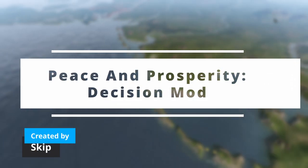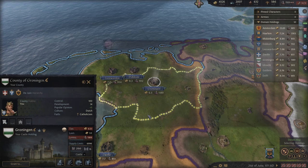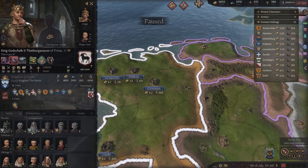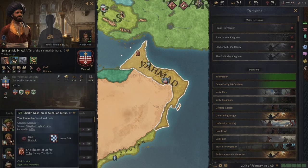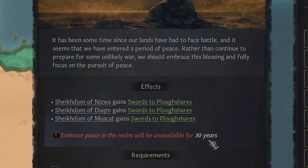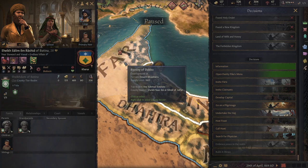Next up today we have the Peace and Prosperity Decision Mod. If you've seen my recent Play and Tall videos, you might want to give it a go yourself, and quite a lot of people mentioned they haven't tried it yet — well this could be worth checking out. It adds three decisions. The first is called Embrace Peace in the Realm: all you need is peace within your realm and 150 Prestige. Each county will get a minus 15% levy reinforcement rate but increase their development growth by 10%, which is worth the trade if you're planning on playing tall.